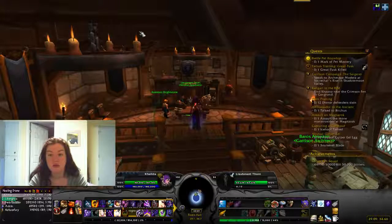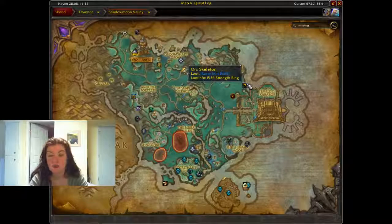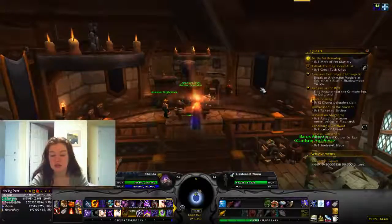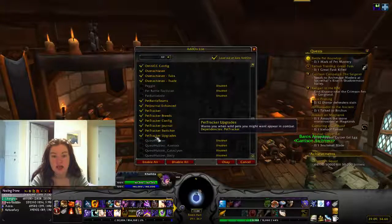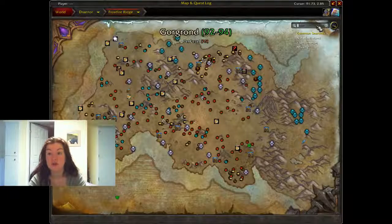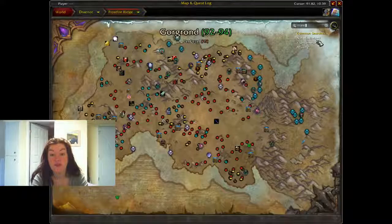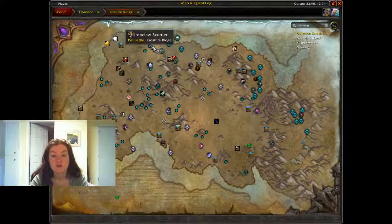For completion and fun stuff, I'd recommend the following add-ons: Handy Notes and Diablo Treasures — they show you where all the rares spawn and all the various treasures you can find, because there are achievements for that. There's also a pet one called Pet Tracker. It will show you where all the pets spawn on your map, and you can filter to show only ones you don't have. Turns out I'm only missing one, so I guess I'd better go on my Hunter and find it.